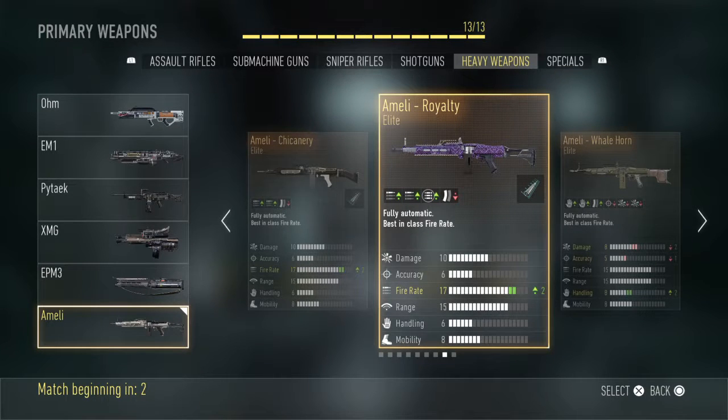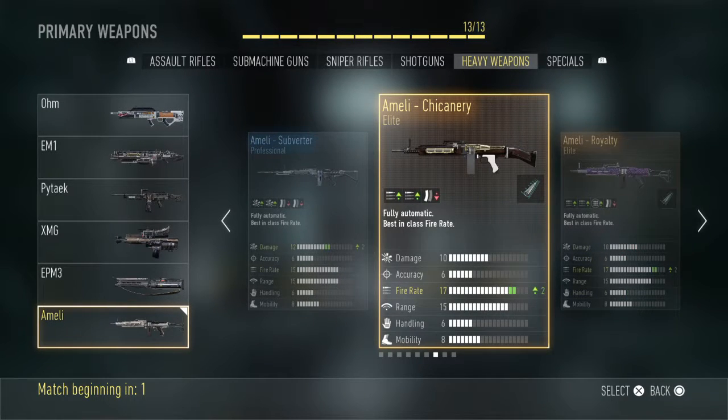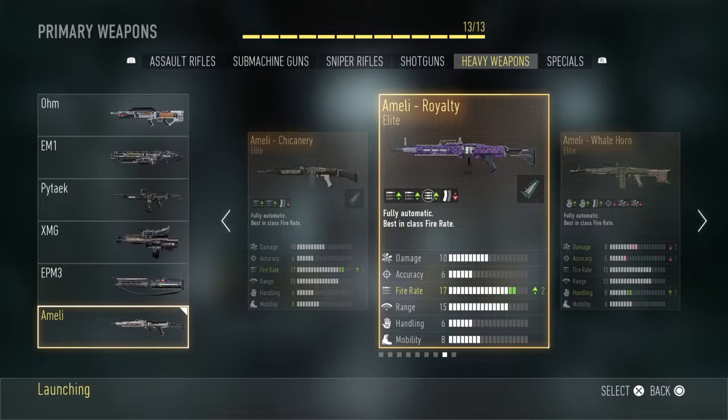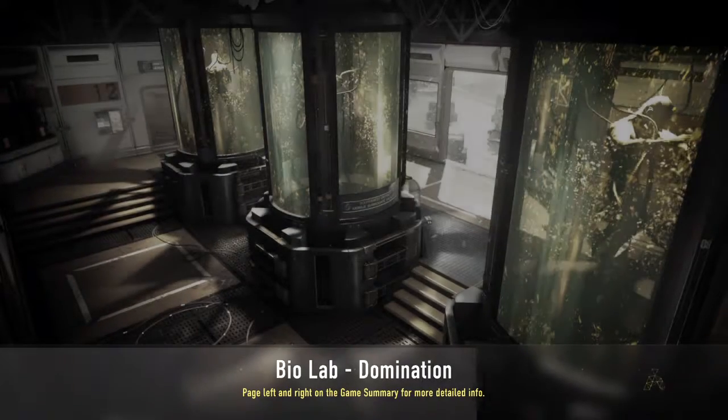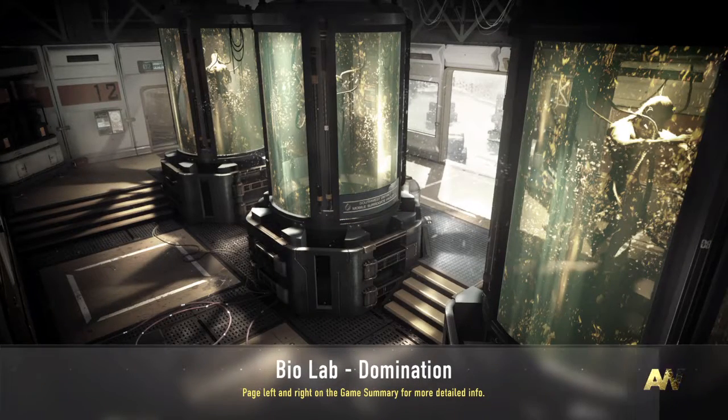Hello and welcome back to episode 5 of Elite Weapon Series. This time we're taking a look at the Ameli Chicanery slash Royalty in the Royalty Series we're doing here today. I don't know how to pronounce Chicanery, but I think it's Chicanery from Prestigious Key Videos — he sounds confident enough.